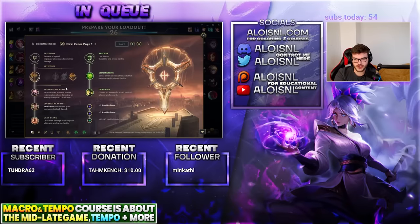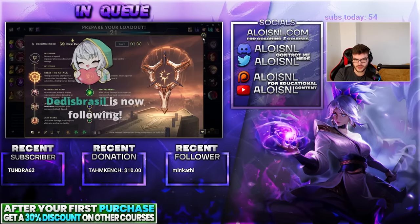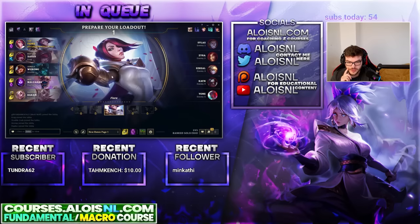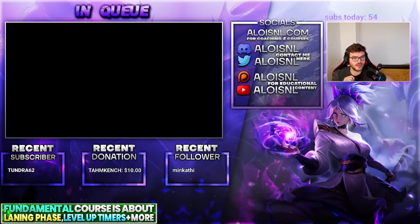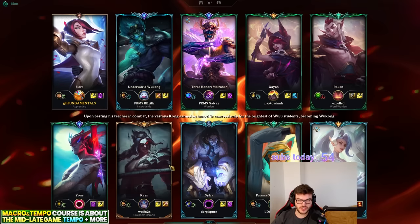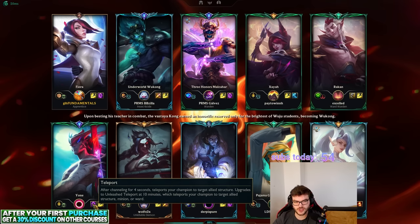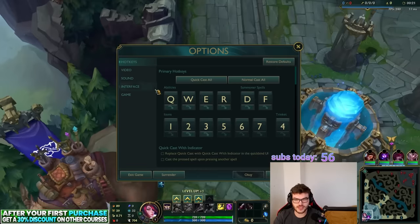I feel like you need PTA in this matchup because you generally speaking one short trade, it's not all-ins. I'm gonna go for this. I'm gonna try PTA one game, see how it feels. I want to play more grassroots. I'm gonna try PTA and Stridebreaker this game because they have a very squishy comp. This guy is playing Flesh Lethality, so he does not have Exhaust, which you very often see on this champion. Okay, let's focus on the game now.